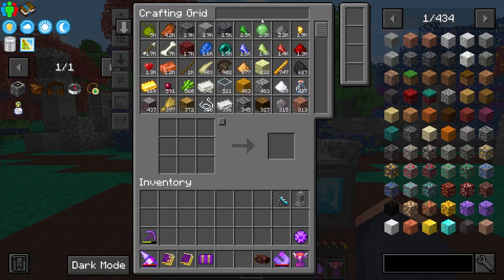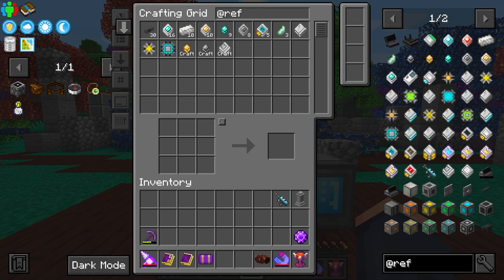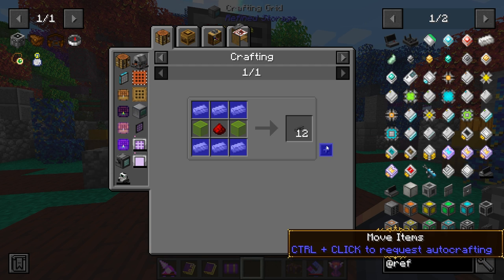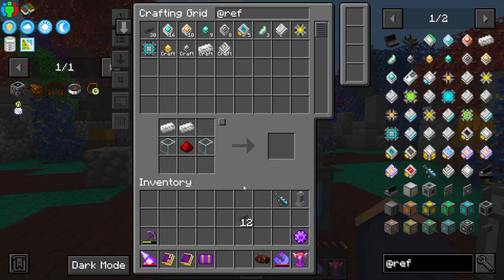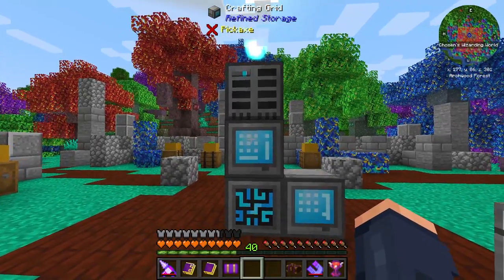Now that I have this basic automation set up, Refined Storage has this really cool feature - Applied Energistics has it too. If I go to Refined and don't have the required items in the grid for crafting, I can just hold down Control to request them. For example, if I don't have enough quartz for a craft, instead of manually requesting it I can Control-click and it'll pull up a crafting request for those six items. Then I can go back and craft. This is fantastic and incredibly helpful.